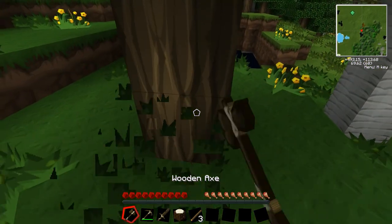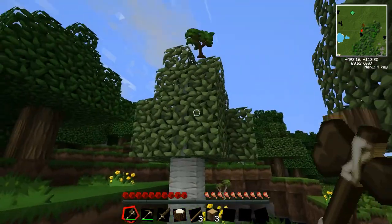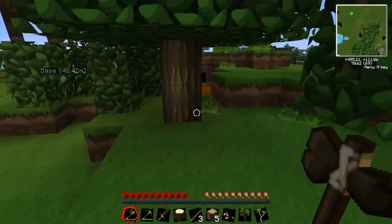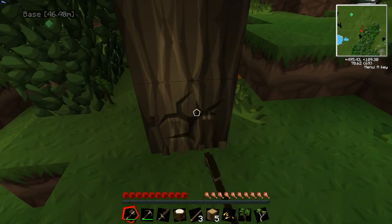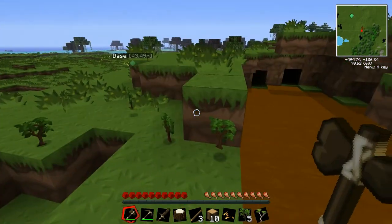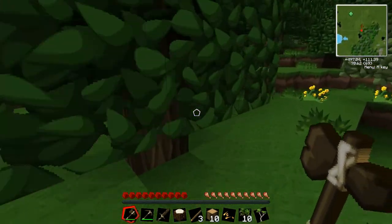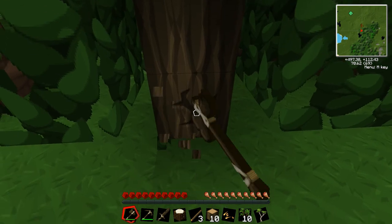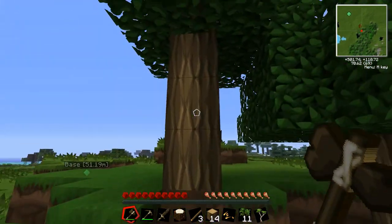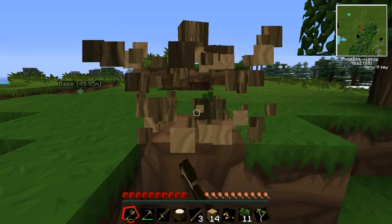Let's see the treecapitator at its finest. There we go. That's awesome — takes out the entire tree just by removing the lowest block. So that is indeed very, very kickass. Yeah, it's cheating a little but I don't mind taking some of the grind out. Doesn't bother me at all. So let's go ahead and get a nice little supply of wood here.